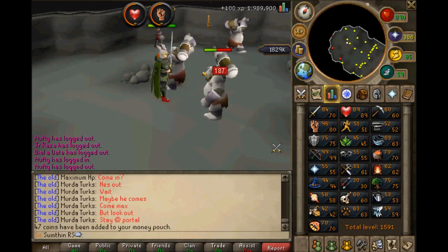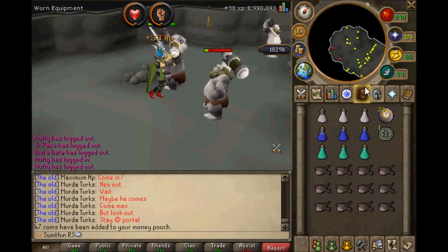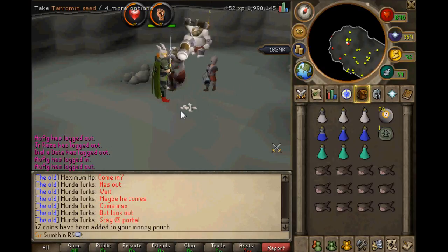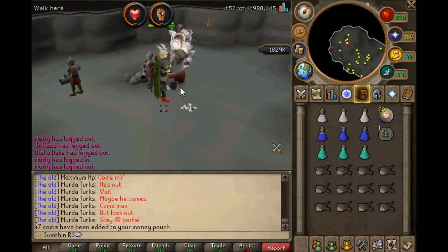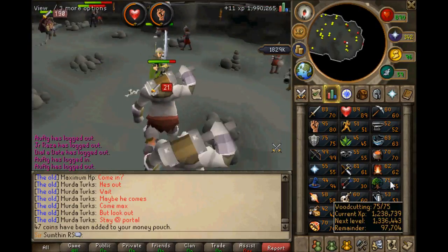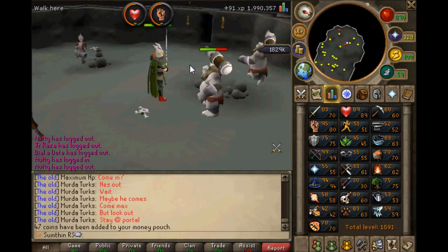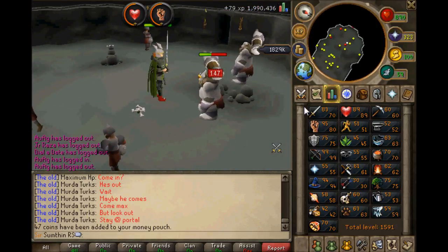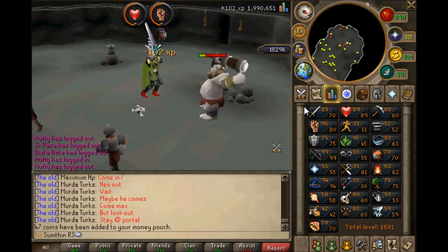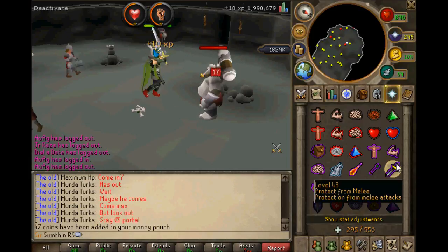I really want to get all my stats levelled up. I'm thinking about getting 90 woodcutting but it's really not that profitable. I think I've made almost a mil from 60 to 75, but I did do a few yew logs from 65 to 68 which made me quite a bit of money. I've done quite a few birds nests and got quite lucky with them, so you know - you might make money, you might not. You don't know until you try it.